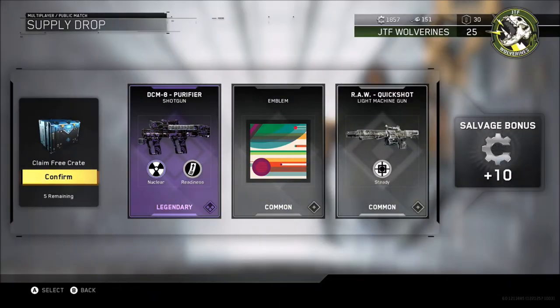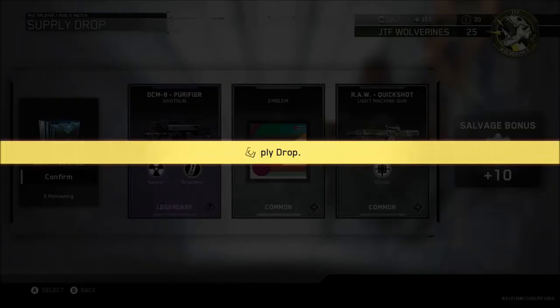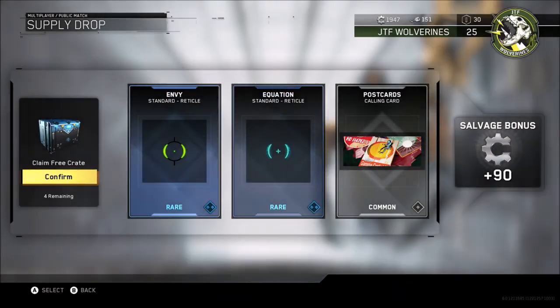No actually different guns like we would see in a normal Call of Duty - whether they bring different actual guns out or not we don't know yet, maybe they will in the future. But at the moment we have the guns that we already know, and they're just giving us different variations of them in the drops. So again it's still nice, I'm happy with that.